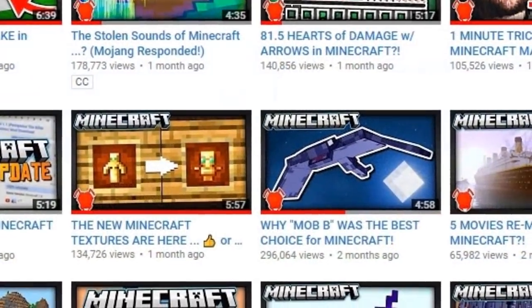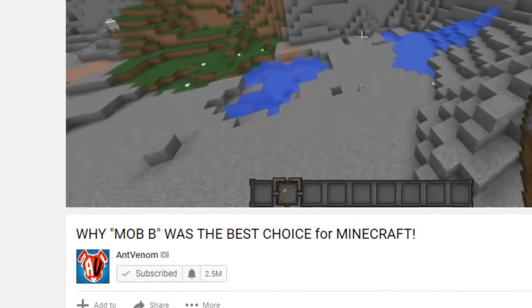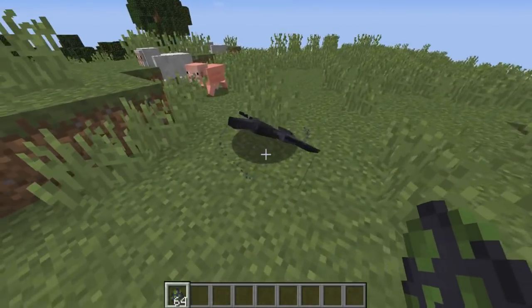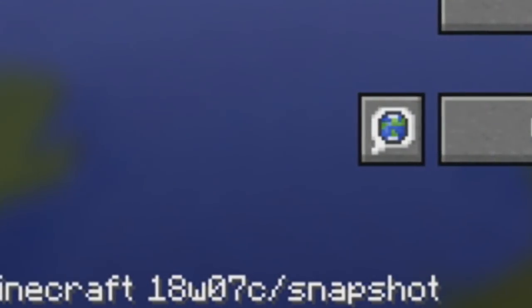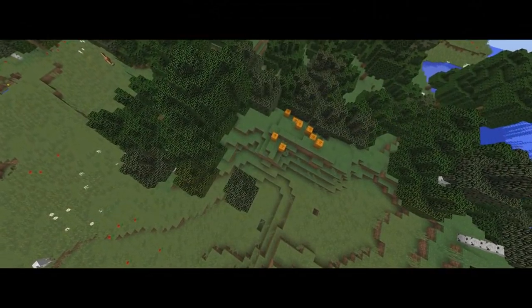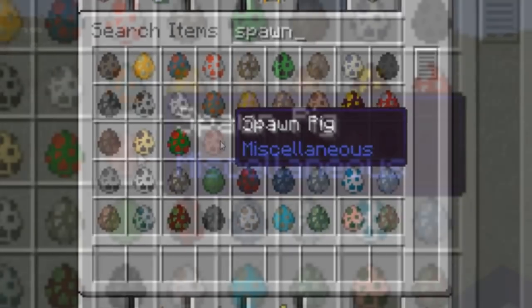A couple of months ago, I released a video talking about why Mob B was the best choice for Minecraft. Now, a few months later, we get to take a look at this new and exciting beast. Minecraft snapshot 18w07a is officially out, and with this release brings the long-awaited Minecon Earth voted Mob B, otherwise known by its new official name: The Phantom.